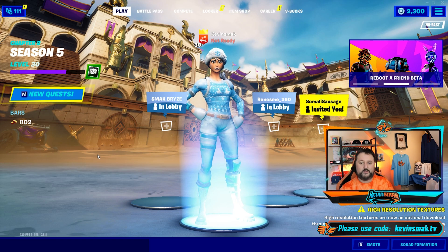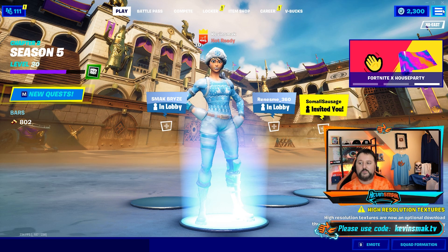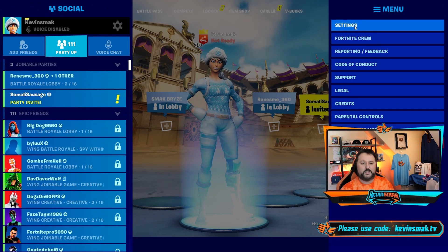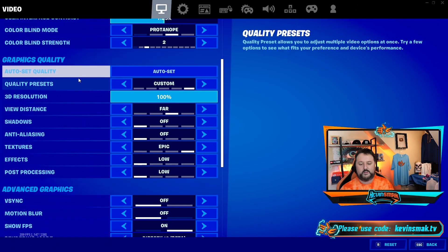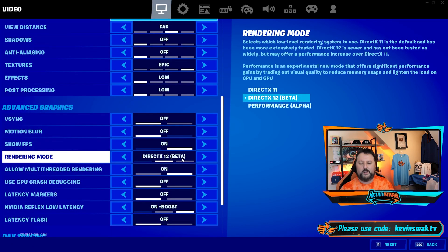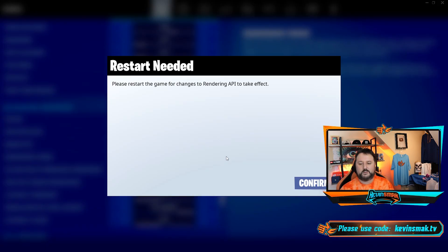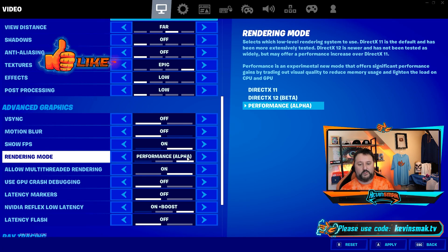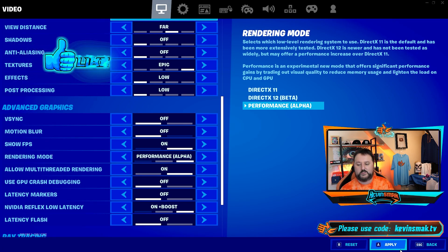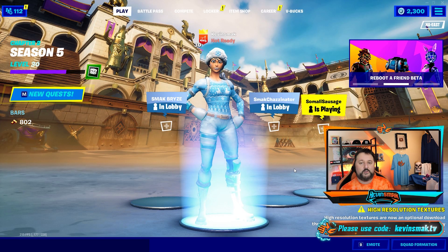To do this, be inside Fortnite and go up to the ellipsis and choose Settings. On the main menu, scroll down and go to Rendering Mode. We're going to switch this. It will say please restart the game for changes to rendering API to take effect — go ahead and choose Confirm. Leave it on Performance Alpha, then choose Apply and Back. So now you're on performance mode.